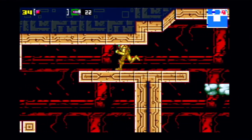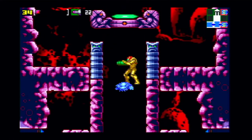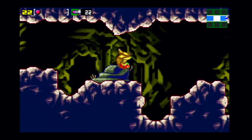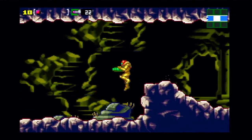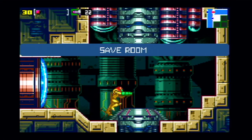That's everything we can do in Norfair for now. Going up here normally you'd need the Ice Beam — without it you can still do it but it's very hard because when you take damage you no longer spin in mid-air. Now we can go to that area I mentioned for sequence breaking. Those flying enemies can be frozen and stood on — we're going to try that and get an item you're not supposed to get yet. There's another item in Norfair you normally can't get until after going through Kraid's Lair, but we're going to do it now.